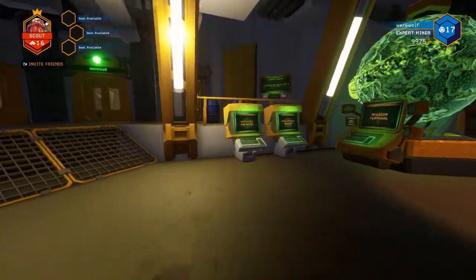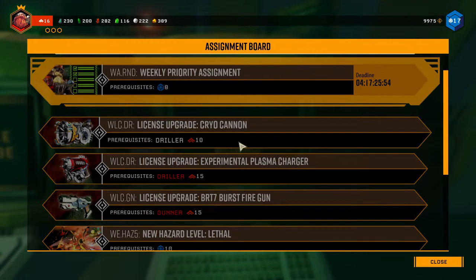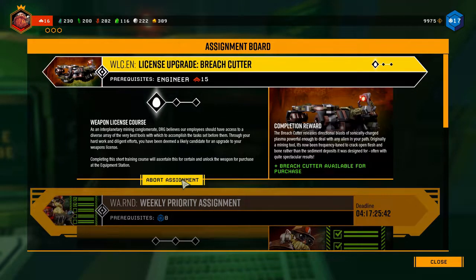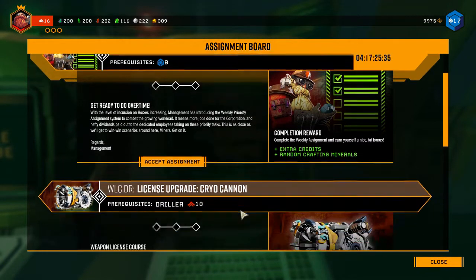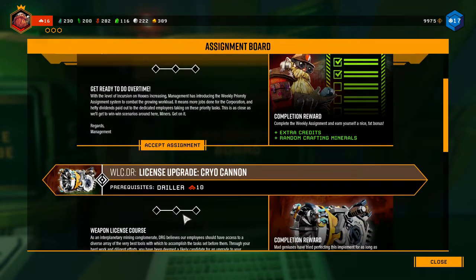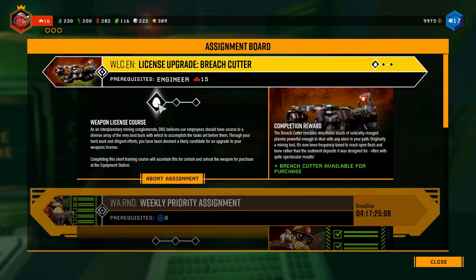If your mineral trade isn't open, you go to the assignment board. On this board certain things are available to you — items outlined in yellow are ones you can select, while those in red you can't. You've got things like weekly assignments, upgrades for your weapons, and unlocking the mineral trade board. Each assignment requires three different missions to complete. For example, we're going to select the breach cutter to upgrade our weapon for the Engineer — we accept this assignment and the mission indicator will start flashing.